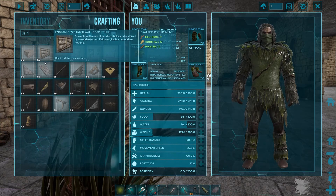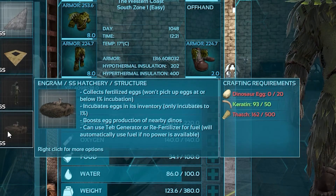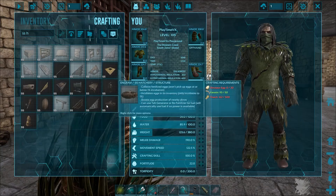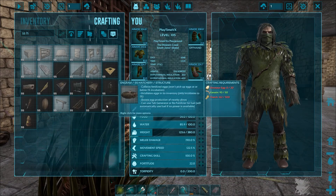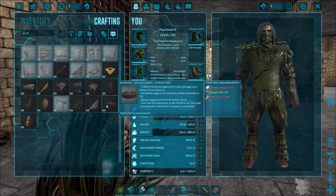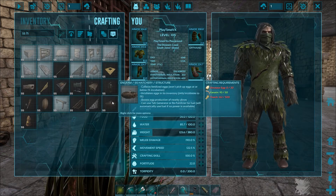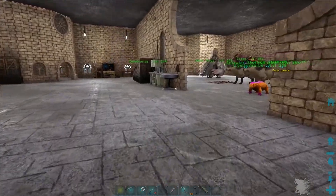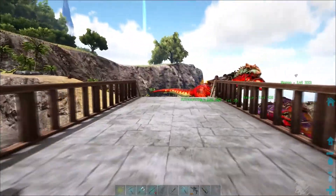I'm trying to do the SS Hatchery, which is part of this mod. It collects fertilized eggs, won't pick up eggs at or below 1% incubation, incubates eggs in its inventory, only incubates to 1%, and boosts egg production of nearby dinos — it can use tech. This is like an Oviraptor, actually. I need 20 dinosaur eggs. The rest I can get easy. I need this for crafting that hatchery for having dinos hatch easy. That's why I got mods. But that's why I need a Rex.